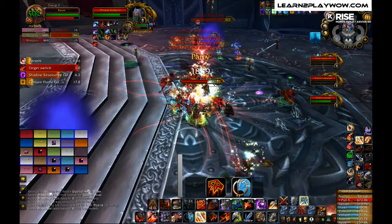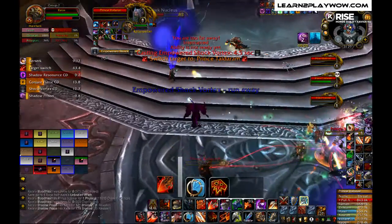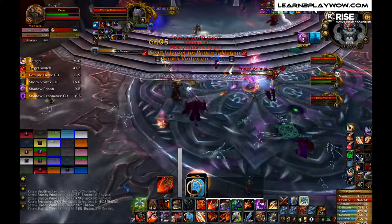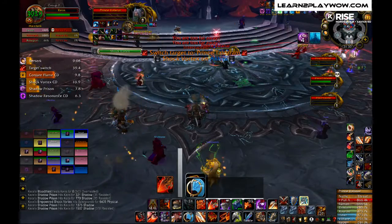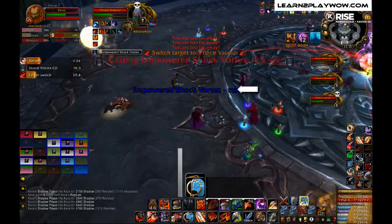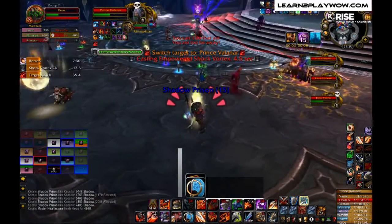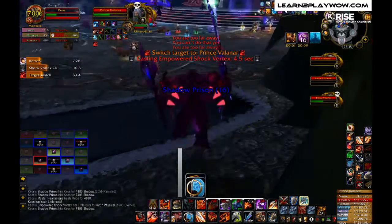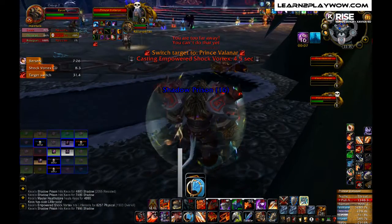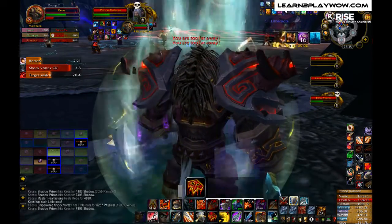Focus on the two important spells of this battle: Shock Vortex and Fireball. The Shadow Prison debuff does an extra 500 damage for each stack, so it starts becoming dangerous at around 10 stacks or more. That is when you will also get a DBM warning. When you get that warning, stop moving unless you are doing something important like running away from a fireball.